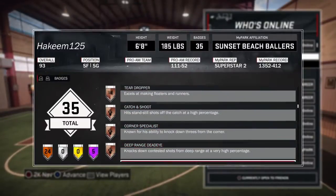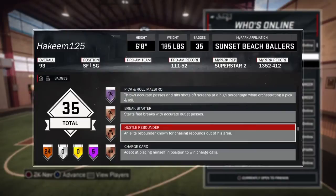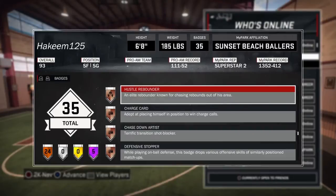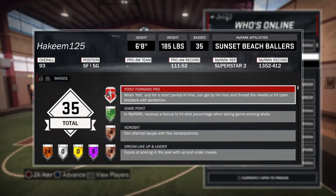As you can see, I got Hustle Rebounder right there on bronze. Don't mind my badges — I know I got a lot — but yeah, this is Hustle Rebounder right here on bronze. It makes your character get way more rebounds, both offensive and defensive.